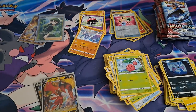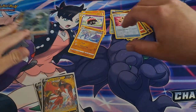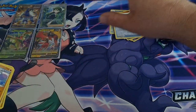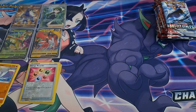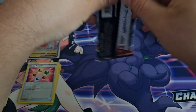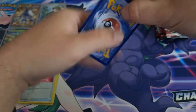Let me get some of this trash out of the way, get these bulk cards out of the way. Set these off to the side — along with the rares and the reverses. And we shall go on to the Single Strike ETB. Let's get into it. Let's see what fire we can pull out of this one. I'm excited. Let's get that Tyranitar!